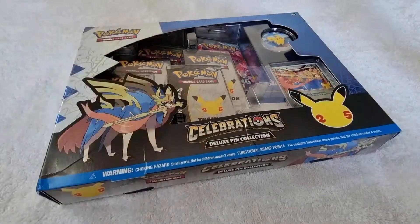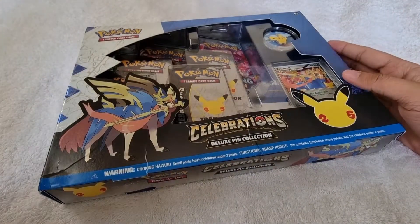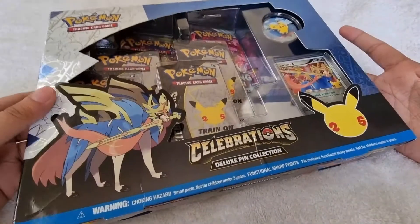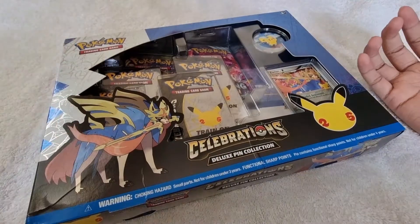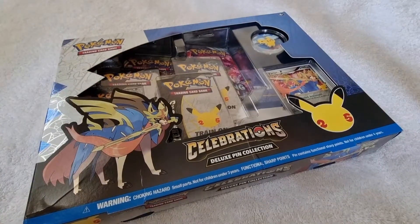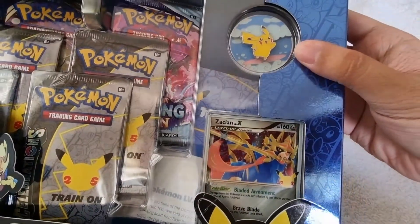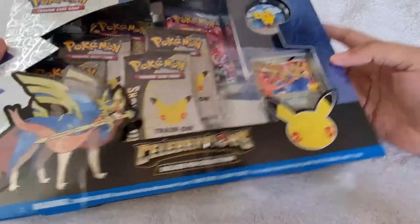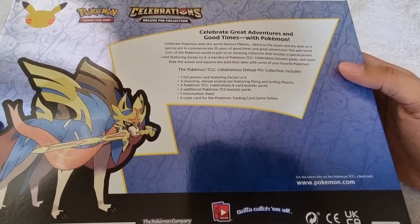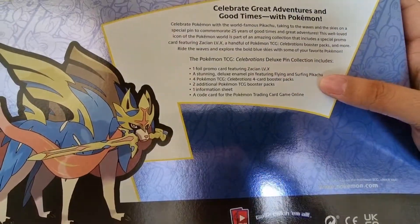Hi guys, it's Louie here and welcome back to my channel. If you're new, click the watermark to subscribe. For today's video, we will be unboxing the Pokémon Trading Card Game Celebrations Deluxe Pin Collection. Shoutout to Omand the Great, Anything Budget, and Jericholex who's back in the game. Here's the front of the box — there's a Pikachu pin and a promo card of Zashan Level X. Let's celebrate great adventures and good times with Pokémon!